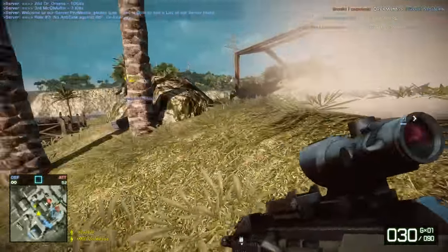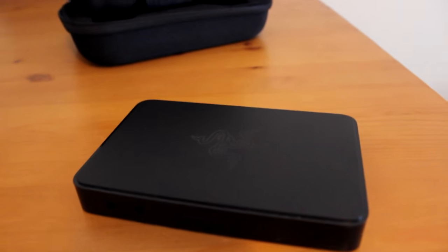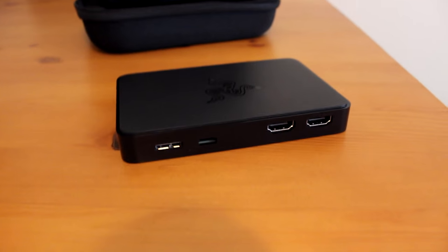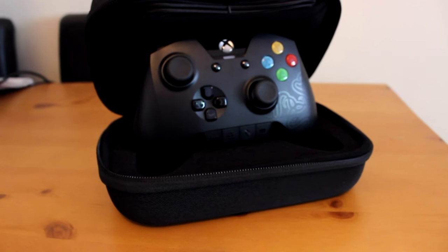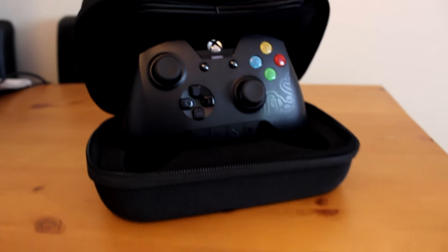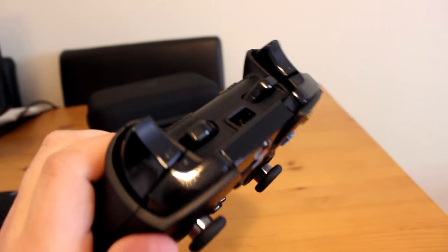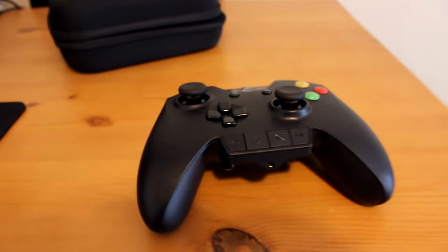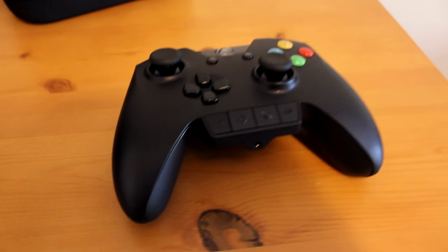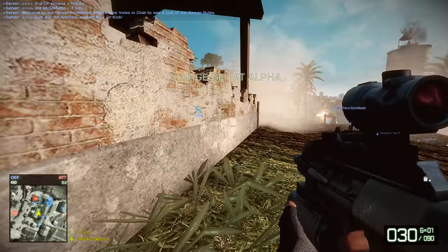Just before I carry on today, I want to show you this. This is the Razer Ripsaw capture card, and in the background there you can see the Razer Wildcat Controller. These were sent to me by Razer recently, so thank you very much for that. Episode 10 of Through the Ages is not far away, and I want to do a special episode — I'm definitely going to need a capture card for it and I'll need to go and play on a console. I'm not going to tell you what weapon it is, but hopefully you can figure it out. There's a link in the description to these Razer products, so if you want to go and check them out, go click that link.